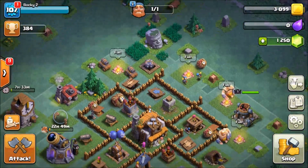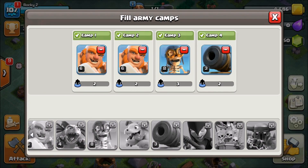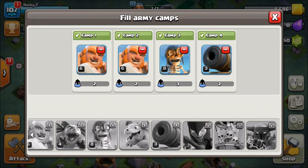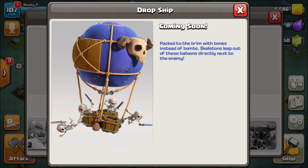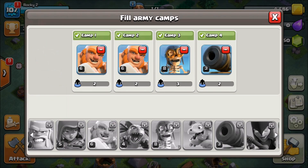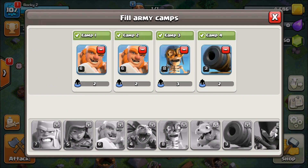In the army tab we can see more troops coming soon. We have the Night Witch coming soon - similar to Clash Royale's Night Witch. We also have the Drop Ship, which drops skeletons out of a balloon - that's going to be really cool. And then there's the Super PEKKA, which just looks absolutely ridiculous and should be a very powerful unit.